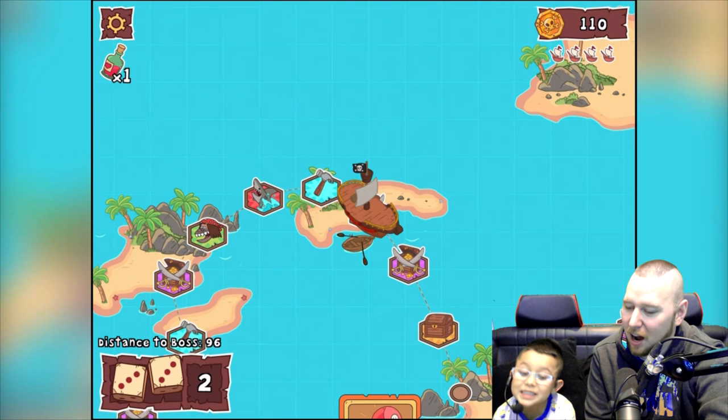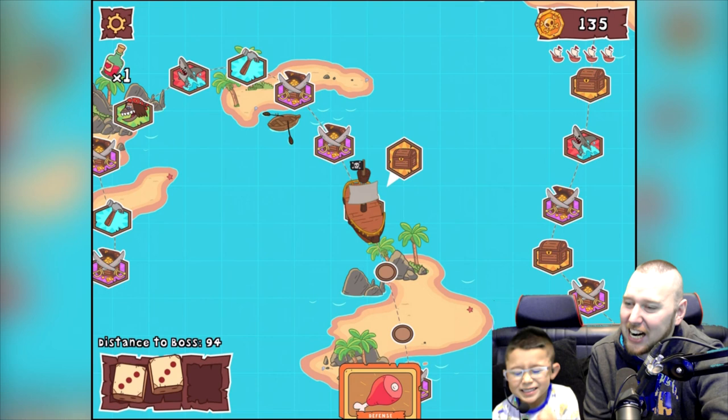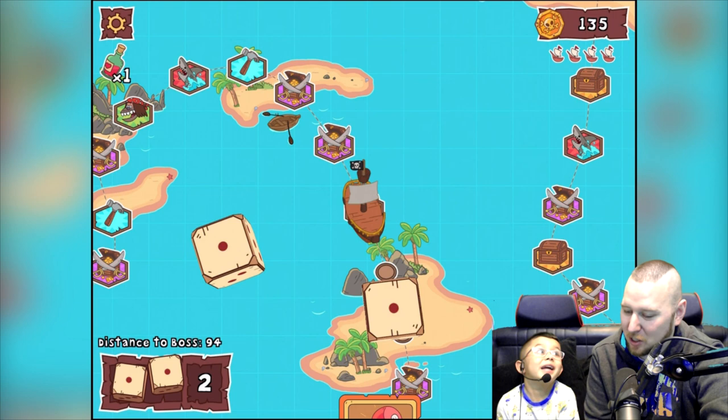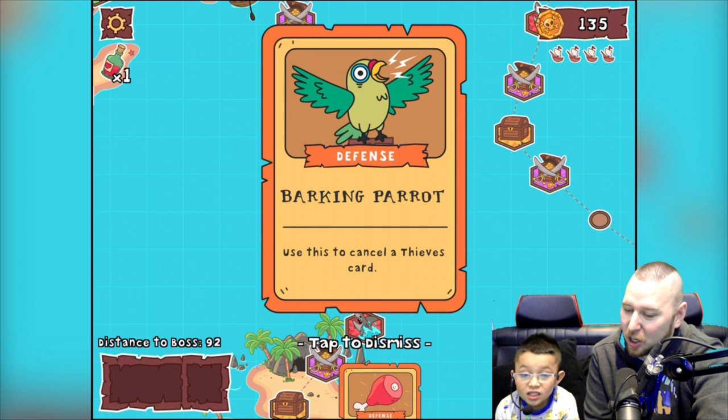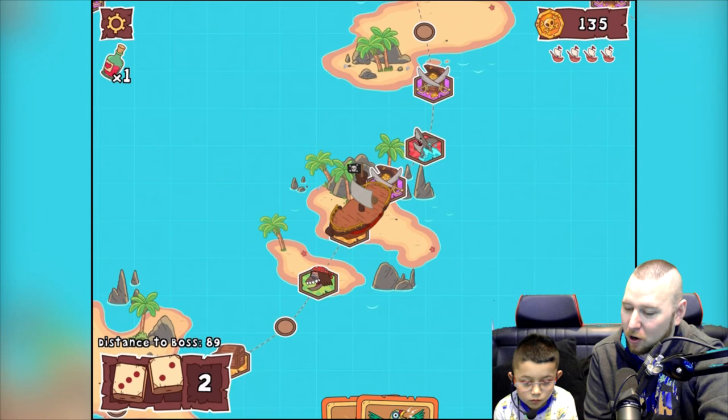You landed on more treasure! Handful of gold — reward 25 doubloons! We've got loads, that means we can buy ice. Barking parrot — use this to cancel a thieves card. We don't have the mermaid anymore? No, we used the mermaid. Five — one, two, three, four, five — Chad's shop! Let's see what we've got.